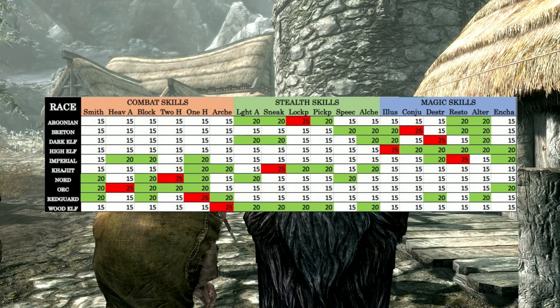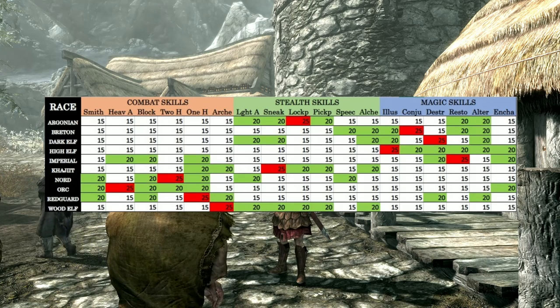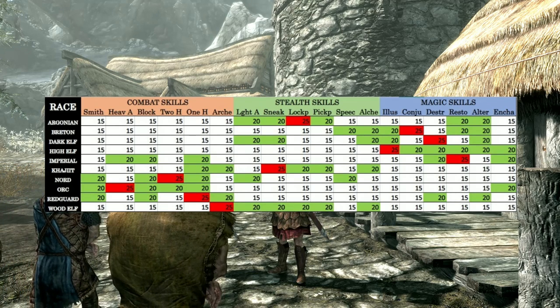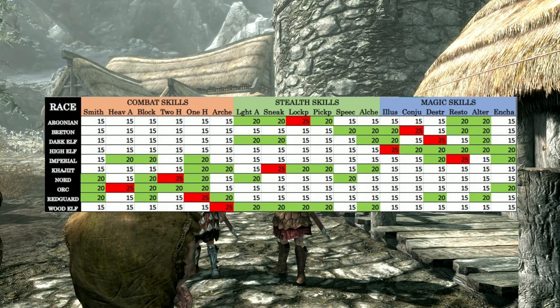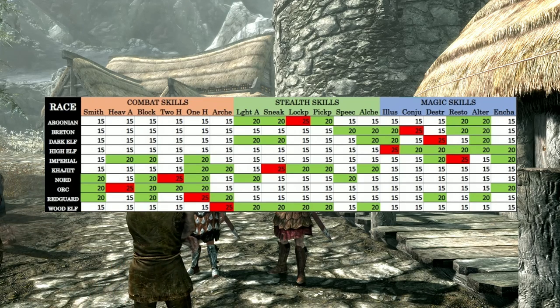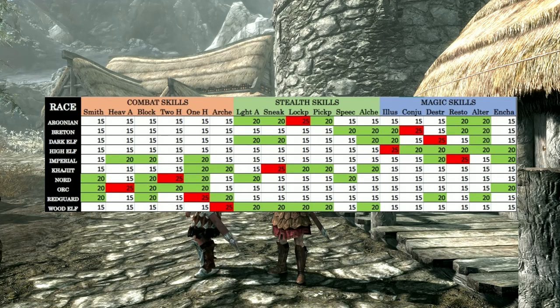What I will say about the starting skills is don't let this be a deciding factor in the race you choose. It may look like there are advantages in choosing an Orc Warrior or a High Elf Mage, but if you want to be the exact opposite then go for it. You can easily make up the difference in starting skills quickly. What sets the races truly apart are the unique powers and abilities they have, and some of these do provide noticeable advantages to certain play styles.